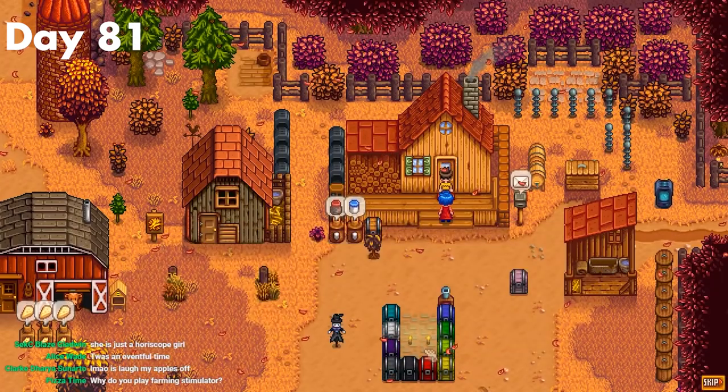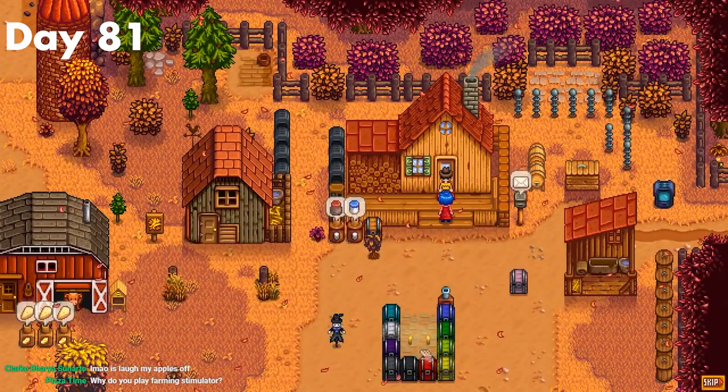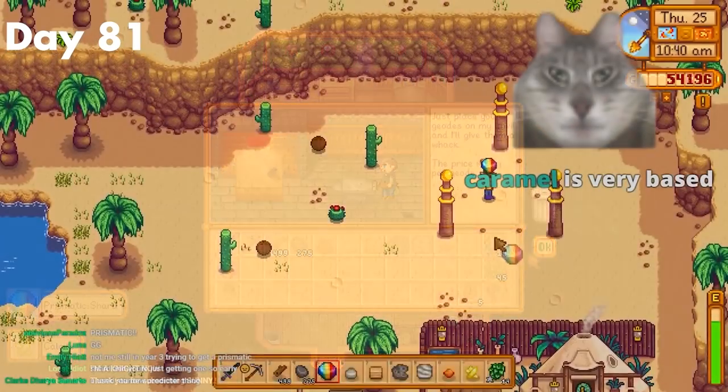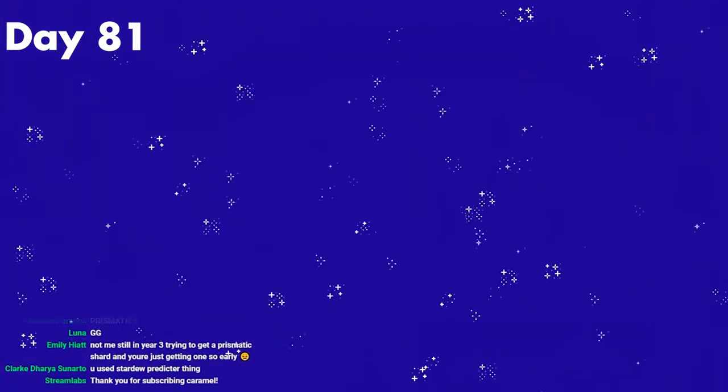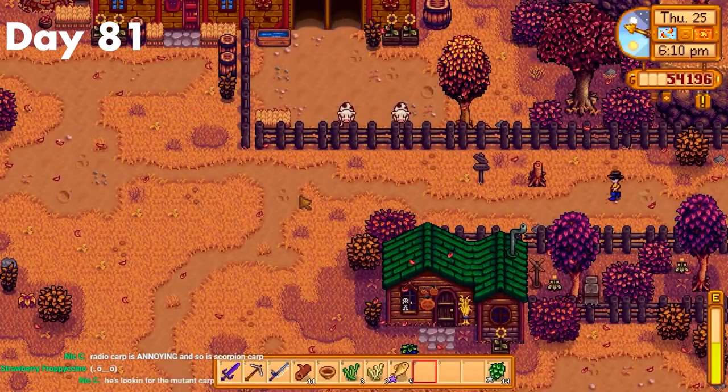Day 80 was literally just me grinding for a red cabbage seed from a serpent. Day 81 started off with Emily giving me permission to use her sewing machine in her house. After that, I headed over to Clint and got a prismatic shard out of an omni geode, so I could now get the galaxy sword, making the serpent grind that much easier. Then I went to the sewers to try for a mutant carp once more — sadly I failed, so I headed home in defeat.